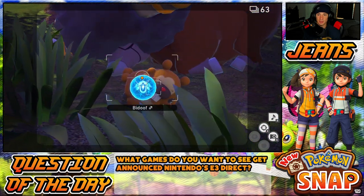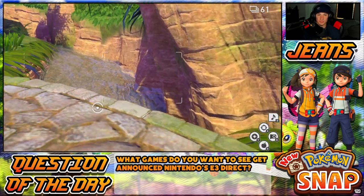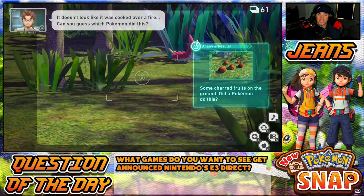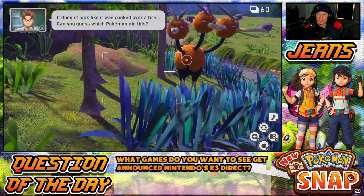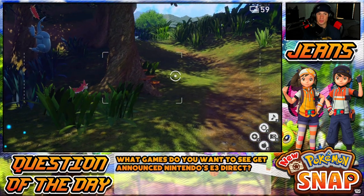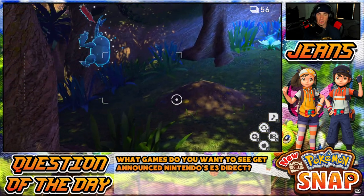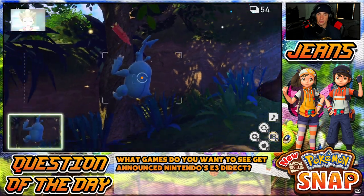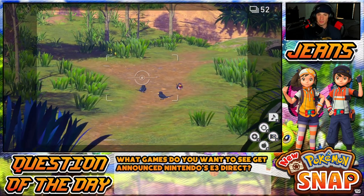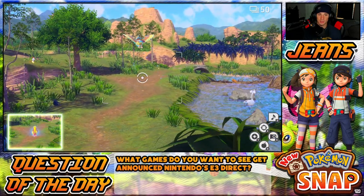We got Vivillon — that's not a bad picture. Scorbunny, come here, got a picture of you! Didn't even see him, just chilling there. We're gonna get both these guys sleeping together — real cute photo right there. Dodrio, what's good? I'm looking for Shaymin. Let's hit the scan — we got Wurmple chilling there, Dodrio just hanging out. Let me get a banger photo of him and then keep moving.